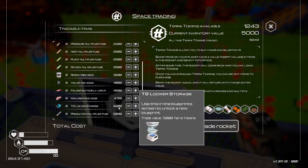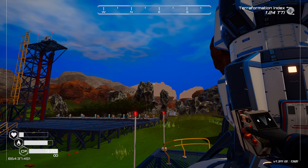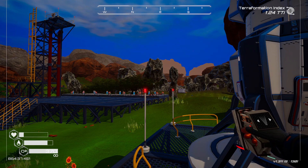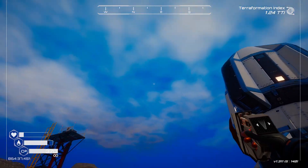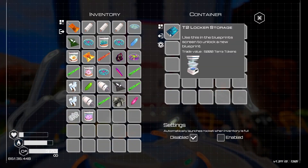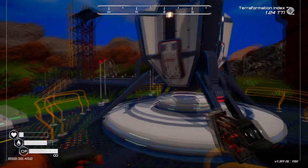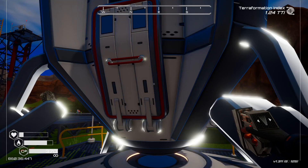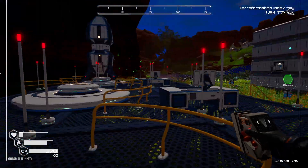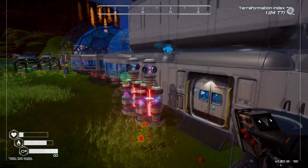We had six thousand and three tokens, so we went ahead and purchased the tier two locker storage, and it literally just landed. It really stinks because as the rocket was coming down we were flying back over here and it was touching down right as we came over. I'm sorry you missed it, but the good news is we got tier two locker storage and you didn't have to wait for it.